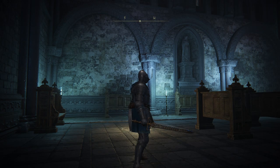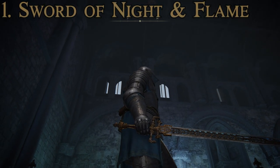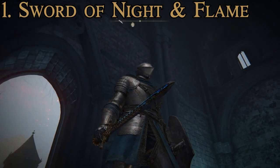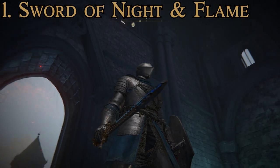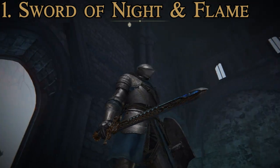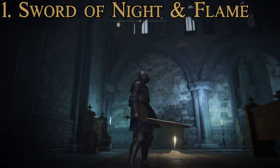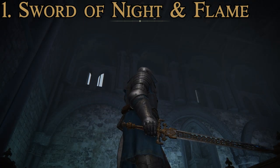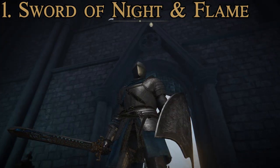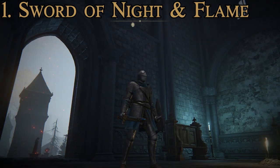Number one, the best straight sword in Elden Ring, is the Sword of Night and Flame. Even though it's structurally unrealistic, I really like the way this one looks. It has a decently standard cruciform style with a secondary hilt on top, and it looks very cool without being ridiculous like a lot of weapons in the game. As far as stats go, it's even better — based on all my testing, this one comes out on top every time.